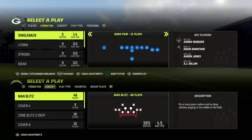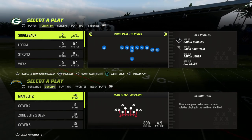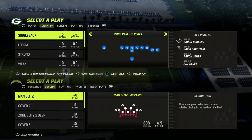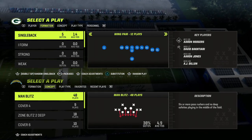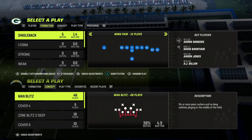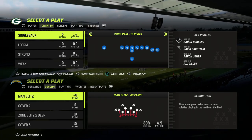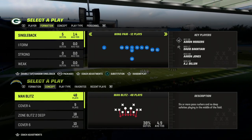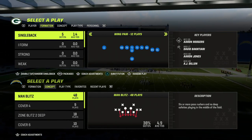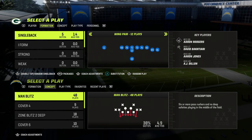In this Madden 23 breakdown, we're going to be teaching you one of the most essential tips in my personal opinion. If you are a runner or a passer, it's a way that you can significantly improve your animations for your quarterback right as soon as the ball is snapped — whether to get a faster handoff animation or to break a play action play faster.